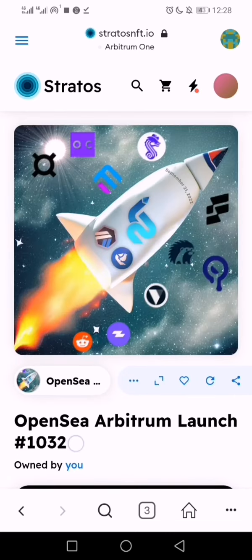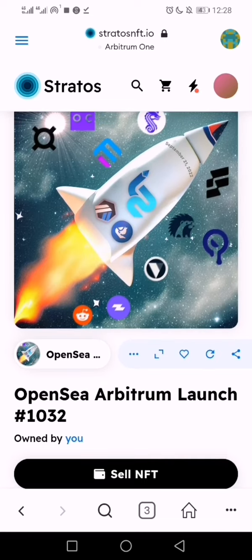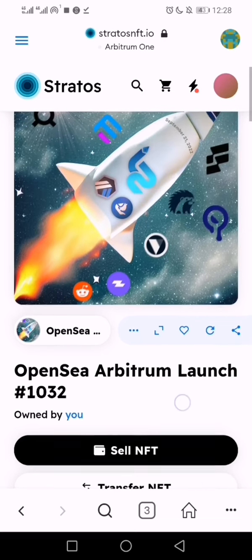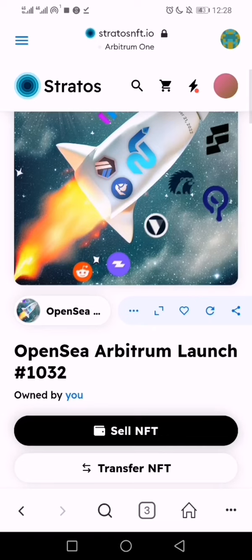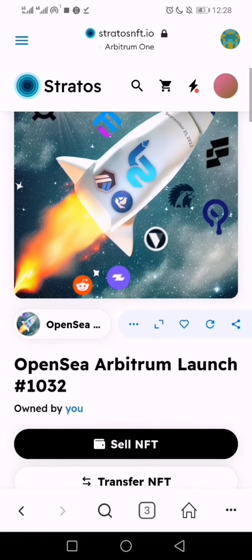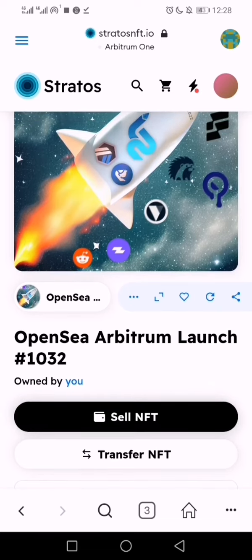Alright, you can see I've claimed it. I took position 1032, so there's still enough space. Who knows if it has a use case or not. You can choose to sell, but I'm sure no one will buy for now because it's still free. Until it's fully minted out, then we can start selling or see what the use case is.